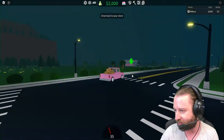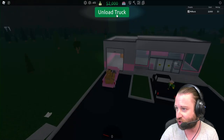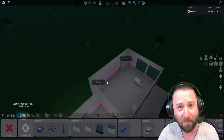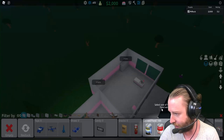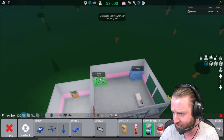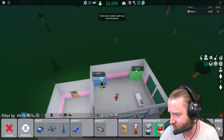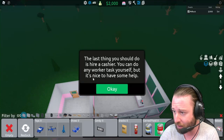We've got two thousand left in the bank, and this is where things get interesting — this is our first intake of stock. Let's unload and open the shelf stock menu. Setting the filter to regular shelf items, I'll select the beans — and whoa, that's just filled the shelf with beans! I'll select a different canned variety for the other shelf. Last thing to do is hire a cashier. You can do any worker task yourself, but it's nice to have help.